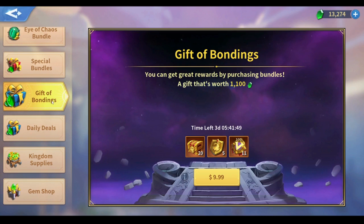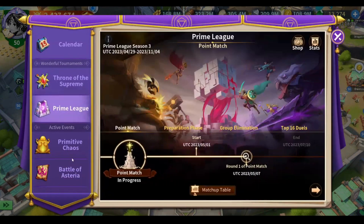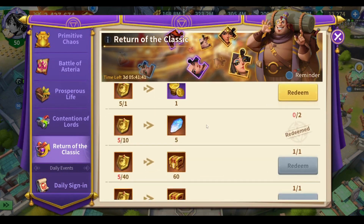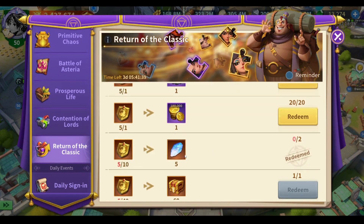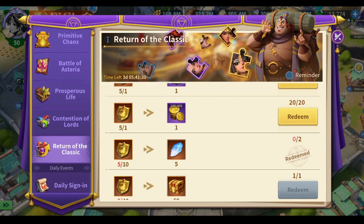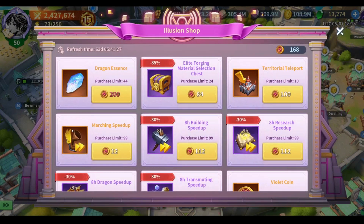There's also a monthly package where you can get one dragon essence for only five dollars — I think that's the best offer available. And of course with Return of the Classic, you can get dragon essences too. It used to be more, but now you can get only 10 dragon essences per round of Return of the Classic, which is the cheapest pack to get dragon essences from.